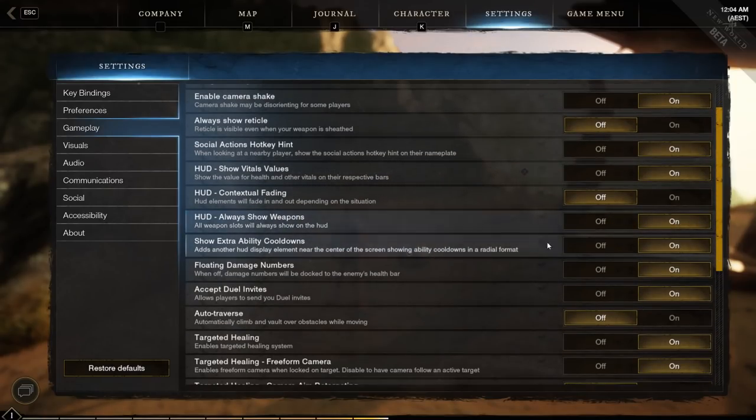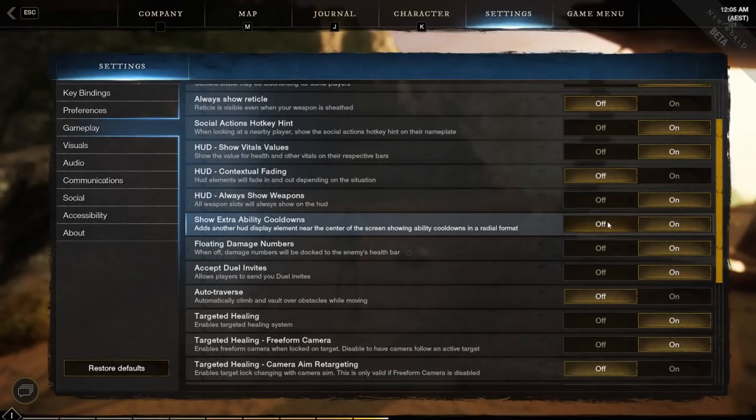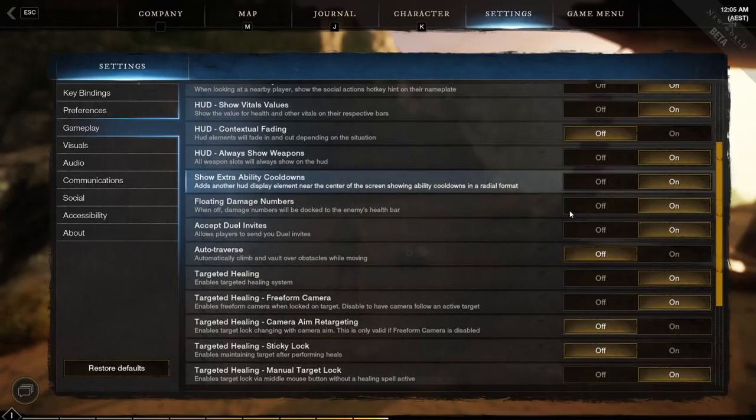The next one is ability cooldowns, which shows circles under your character displaying ability cooldowns. I actually look down to the corner more because I find the in-world display harder to see since it's semi-transparent, but I have it on anyway. The problem is it overlaps with certain debuff effects sometimes, so depending on whether they fixed that, you may want to turn it off just to see what debuffs you have. Floating damage numbers lets you choose between locked or floating numbers — I like the floating one. You can also turn off duel invites entirely if you never want to duel.